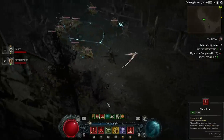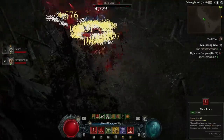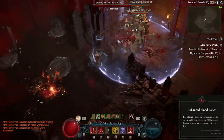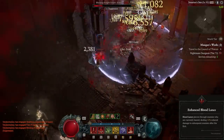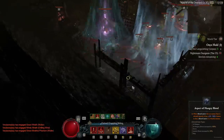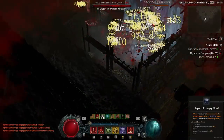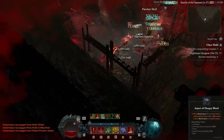Bloodlance lingers in enemies for three seconds, and every time you hit an enemy with Bloodlance, any enemy with this debuff is also hit. Enhanced Bloodlance makes it pierce through enemies that are already debuffed, helping spread it further. The Aspect of Hungry Blood can fire off additional Bloodlances when they hit targets that are debuffed.